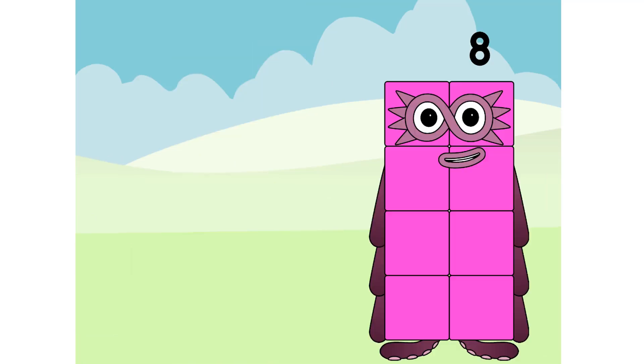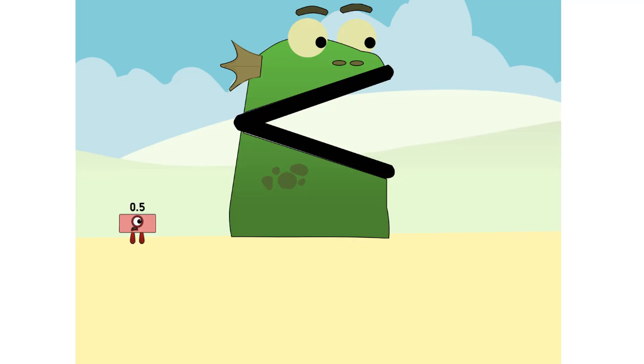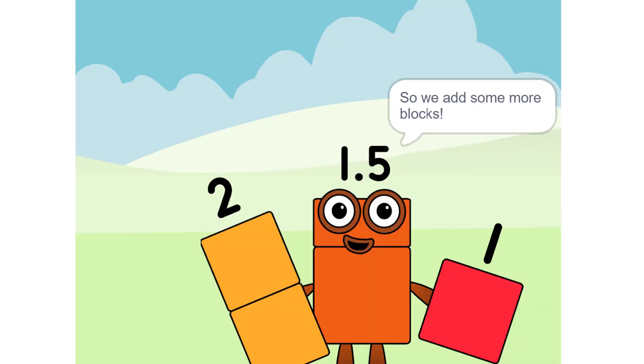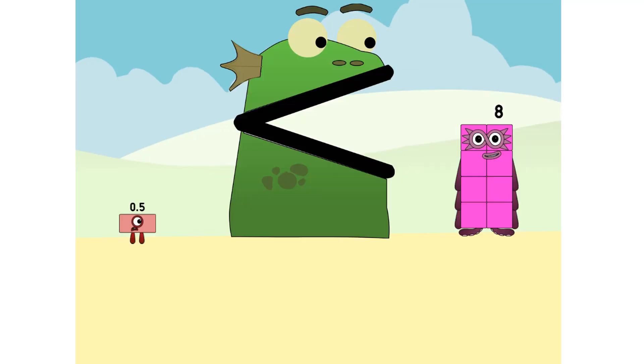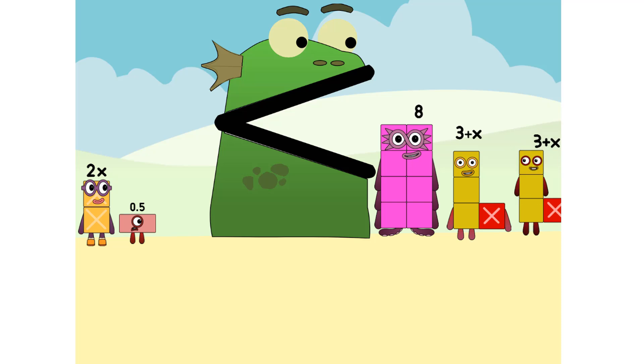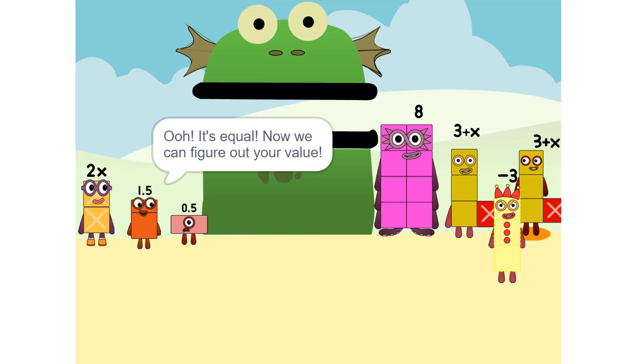Put you on one side, and take something else, and put it on the other. It is greater than 0.5. I like it. Too heavy. So we add some more blocks. 2 times 6 equals... Nope. It's equal. Now we can figure out your value.